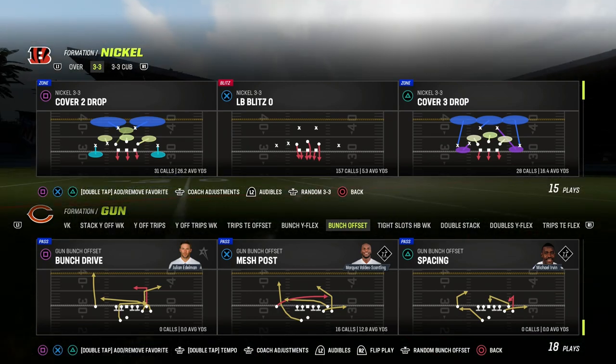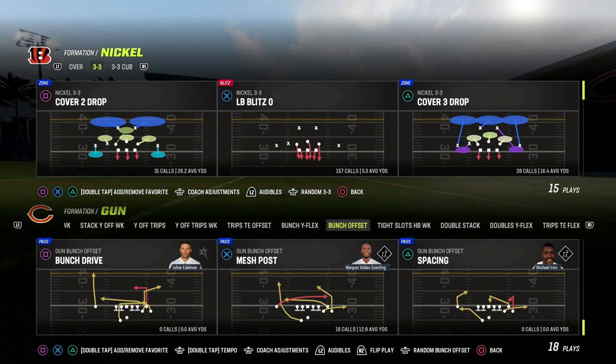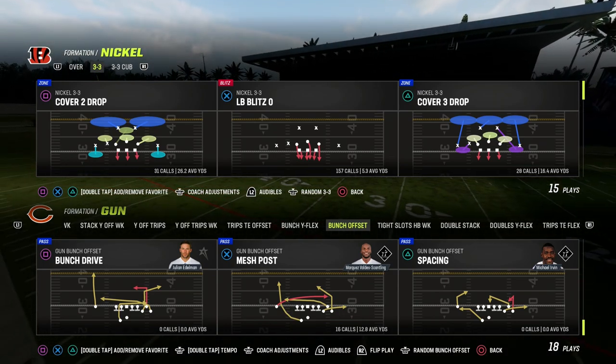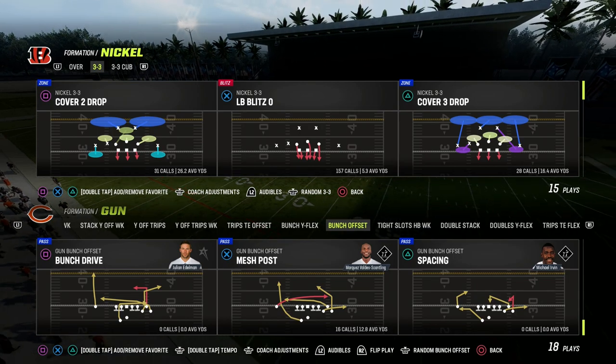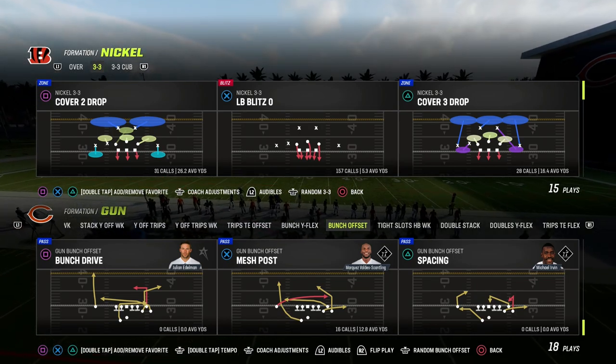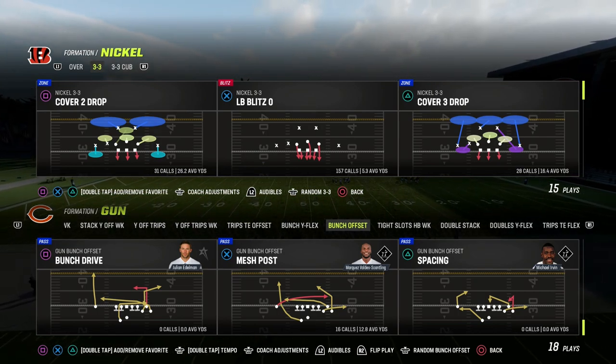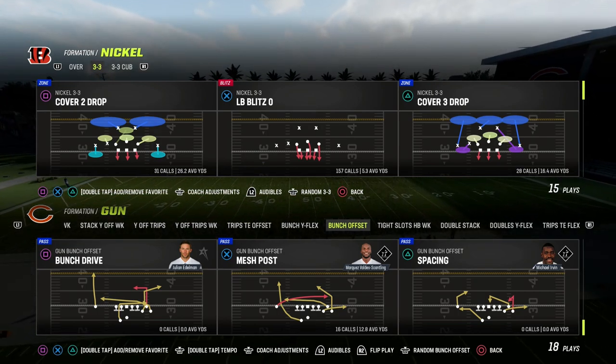In this video, I'm going to be sharing with you one of the best passing concepts in the history of Madden, and that is the Mesh Post out of the Gun Bunch Offset. You can actually take this concept and apply it to many other formations, but we're going to be focusing on the bunch out of the Indianapolis Colts playbook. If you want to get my entire e-book on the Indianapolis Colts offense, make sure that you join the Patreon.